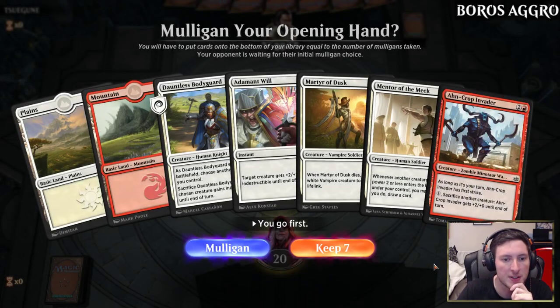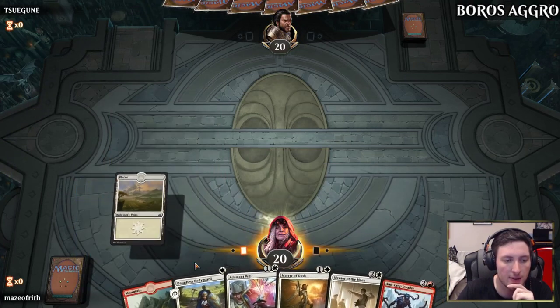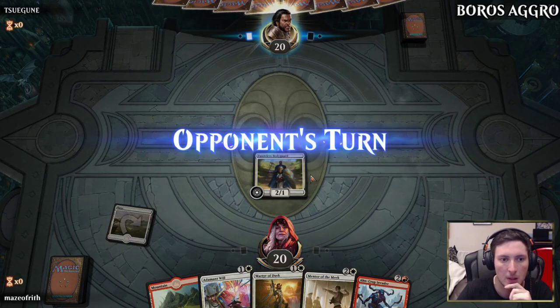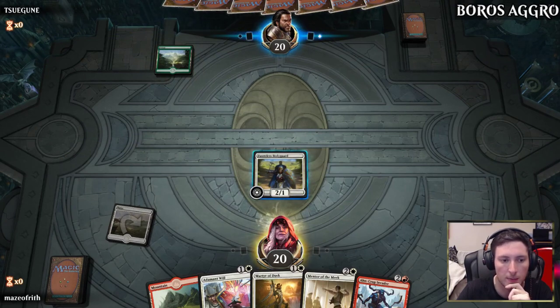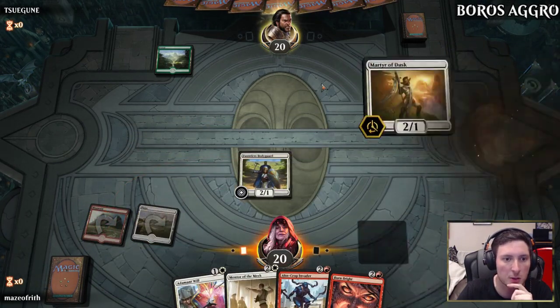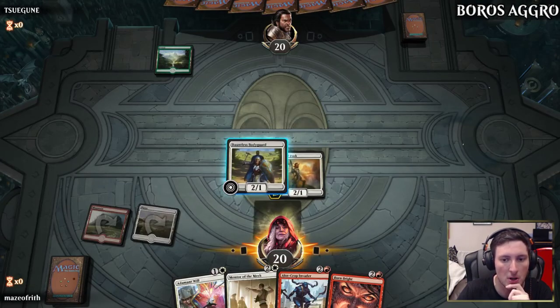Our opponent is Suigun. This is an interesting hand — definitely keeping it. Would like a third land, but we have a curve for now: one into two, in terms of Bodyguard into Martyr. We'll pass turn. Opponent does not have a one-drop. On our turn we draw Burn Bright. We play Martyr of Dusk — can't imagine the opponent can interact, so we'll go for that value.